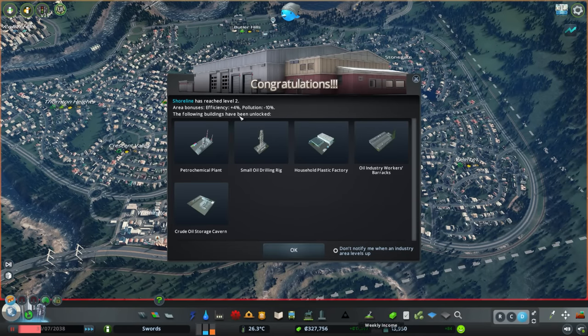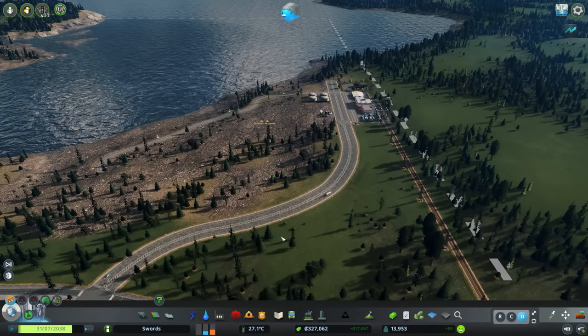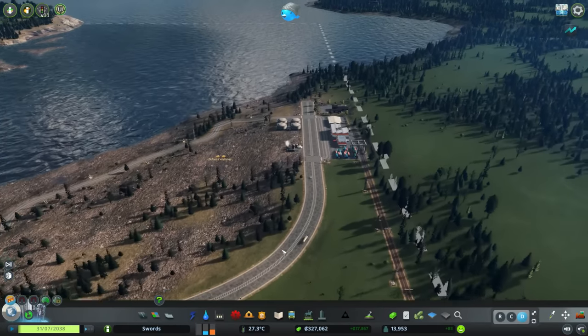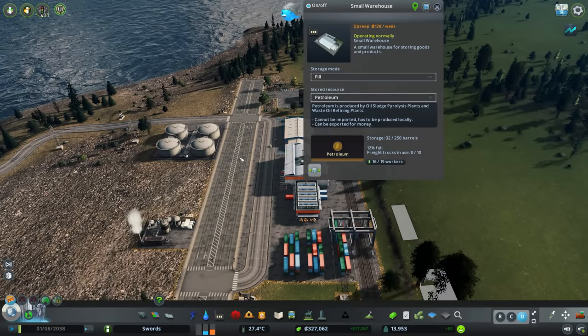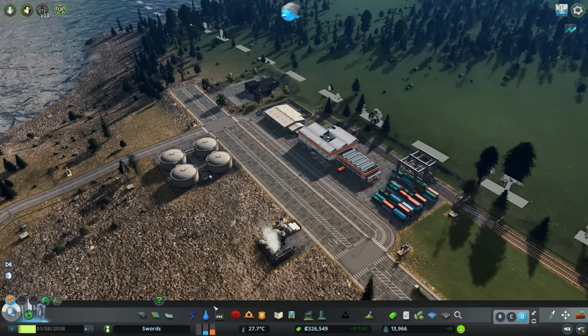Speeding up time — money is looking okay. Shoreline has reached level 2! So we get an efficiency bonus, a reduction in pollution, and the following new buildings: a petrochem plant, small oil drilling rig, household plastic factory — which is going to be a unique factory — oil industry barracks, and crude oil storage cavern. I just assumed there wasn't any specialized storage since we used a standard warehouse, but apparently we unlock it at level 2. Let's take a look at what we've got — this will give people jobs, so we'll head over to the oil industry tab.